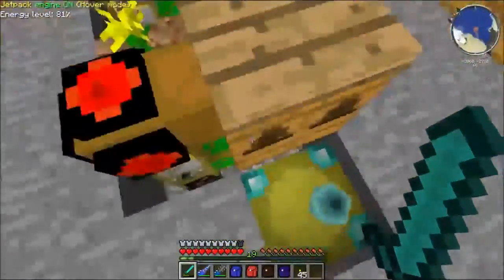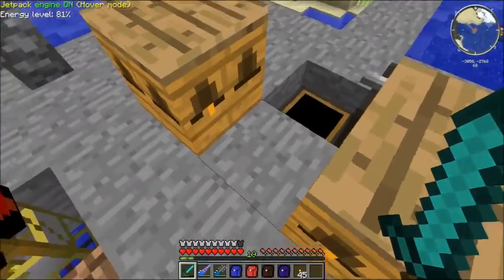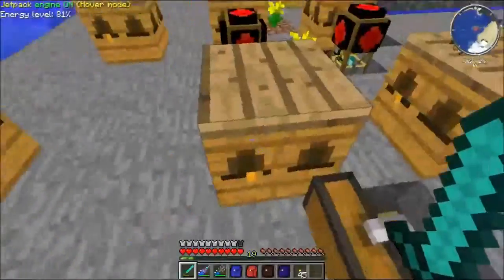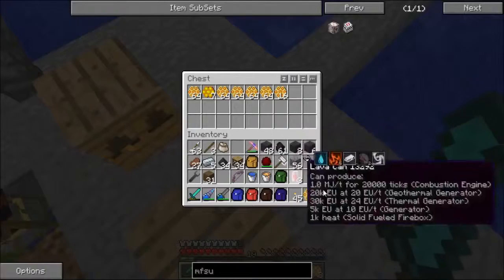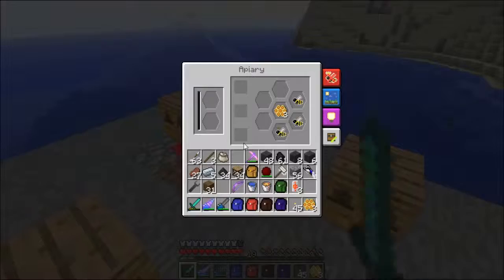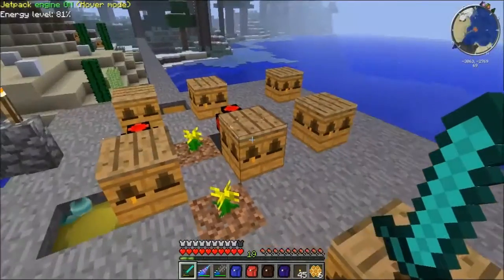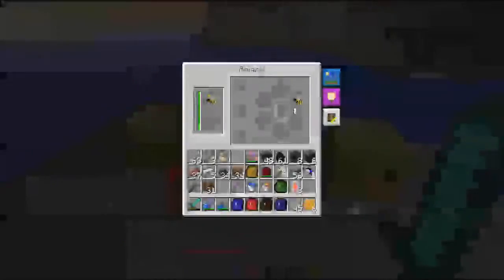I did manage to get a couple of Autarchic gates and automate a couple of these guys. That was yesterday, or maybe the day before. I already have several stacks of combs in here just off of these two. I do have Cultivated and Common bees at this point, and I accidentally got some Majestic bees which are now Cultivated bees again, so I guess I lost the Majestic trait out of those.